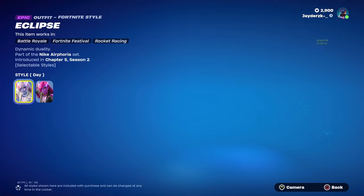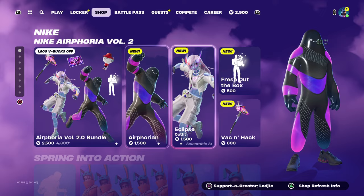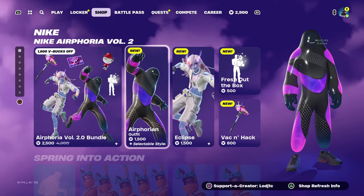Eclipse — this skin looks really cool, especially the Nike version. I think this skin is insane. Of course we have an emote and a pickaxe. I think this bundle is really good, but let me know down below what you think.